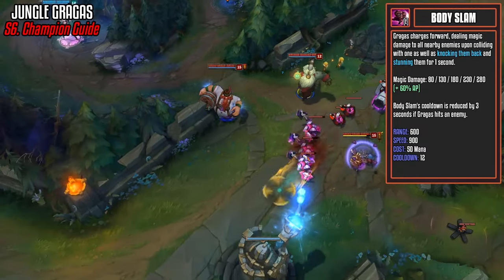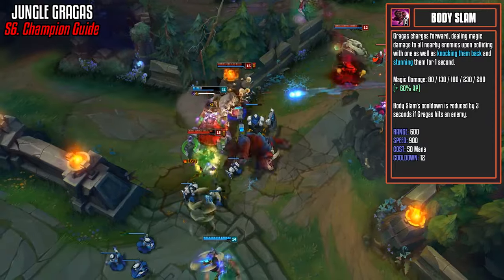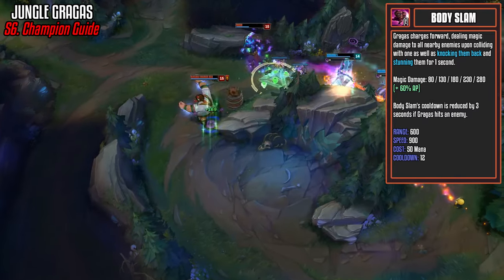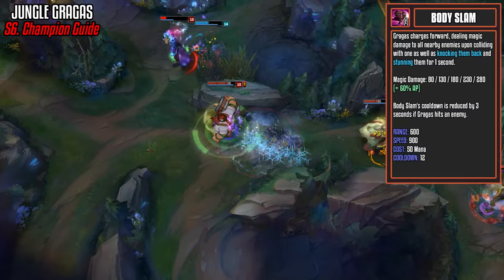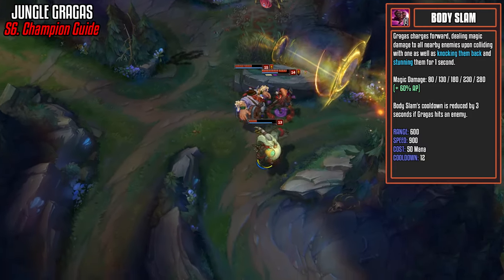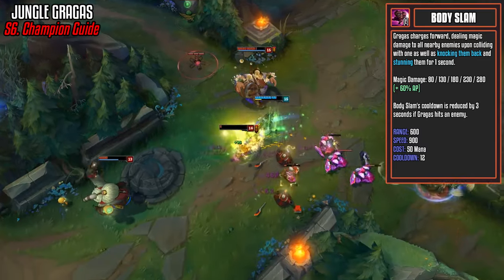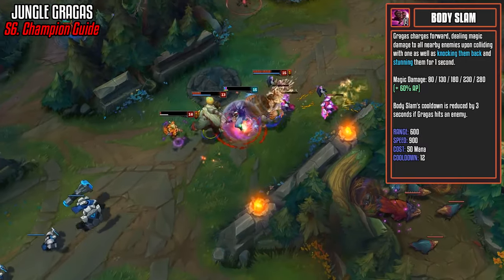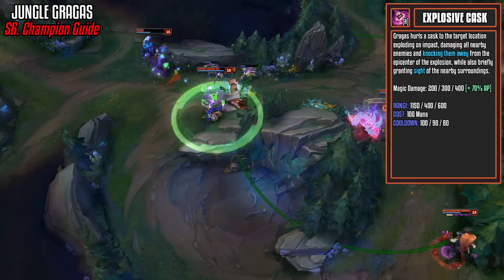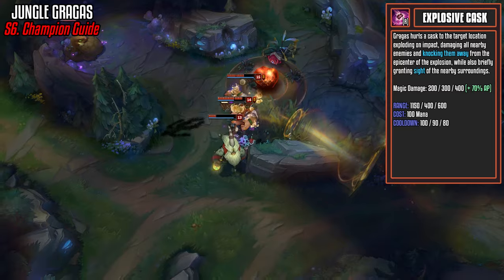Here is your E, Body Slam — your main way of engaging, as it's a short dash which knocks people back and stuns them for 1 second. It has great base damage of between 80 and 280 with a 60% AP ratio. The cooldown is reduced by 3 seconds if Gragas hits an enemy, so with 40 CDR hitting an enemy champion this can be around a 3-second cooldown, allowing you to move target to target in teamfights. We take one early point in it for the gap closer and max it last. Last but not least, your ultimate — Explosive Cask — throws a cask that hits the target location, damaging all nearby enemies and knocking them away from the epicenter while briefly granting sight.